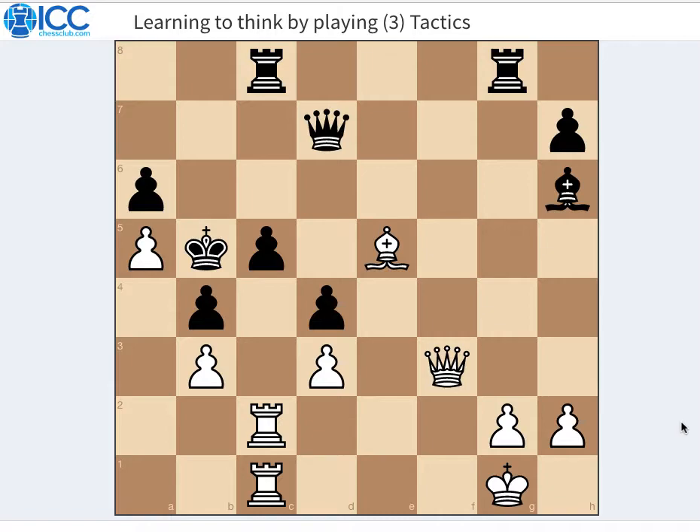The motif here is called obstruction — that is to obstruct the black pieces from the defense of the black king. The queen on f3 would love to get to b7 and call check, which would force the king into the side of the board by taking my pawn, and then I could play either of the rooks to the a1 file and deliver checkmate.